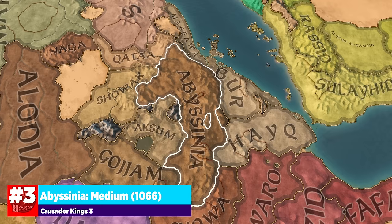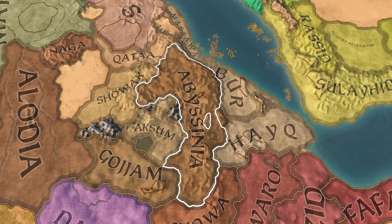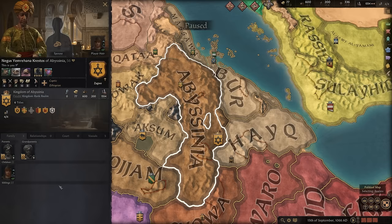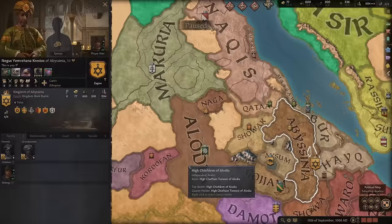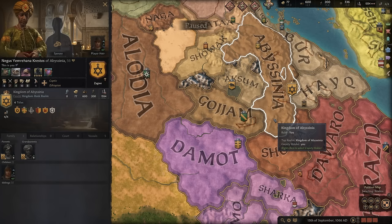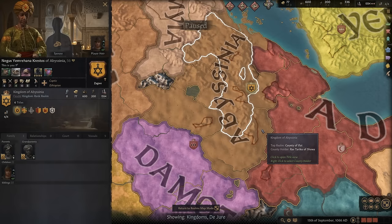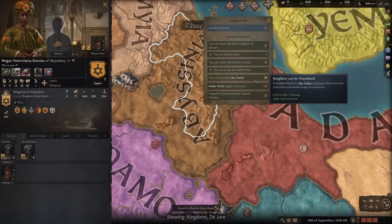Number three on our list goes to Abyssinia. You can either start in 867 or in 1066 — I've chosen 1066, as I find it to be a little bit more stable and overall a better starting location. You play as the kingdom of Abyssinia and you are the Coptic religion, which is the furthest south and east Catholic religion in the game. You have a couple of really strong allies to your southwest and some nice ones to your northwest, which make for amazing military allies. You can actually vassalize some of these people right out the gate — Shawa, just to our south, we can take them just by offering vassalage and they'll immediately join our nation without having to go to war.